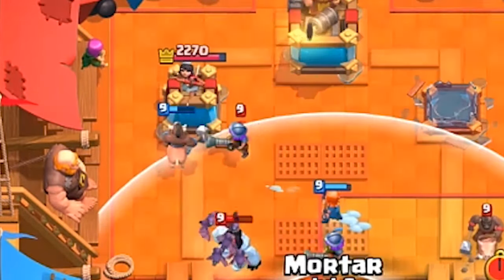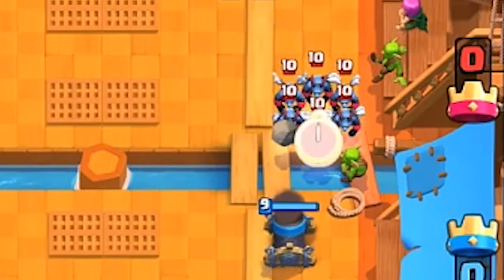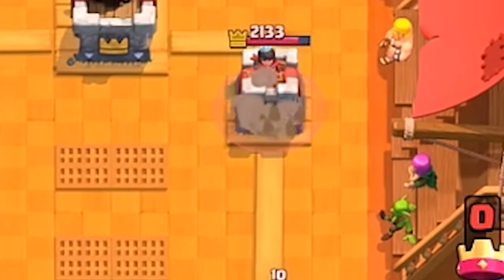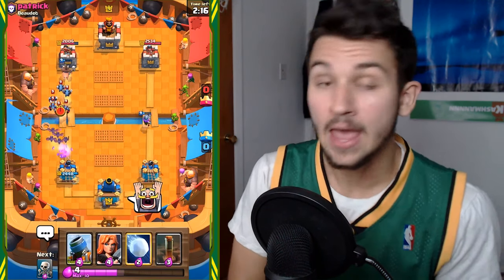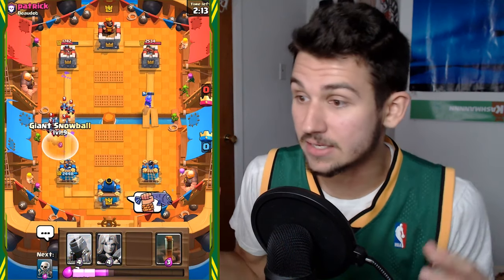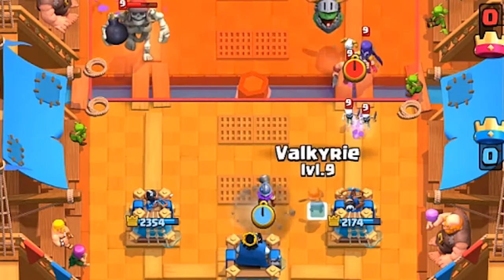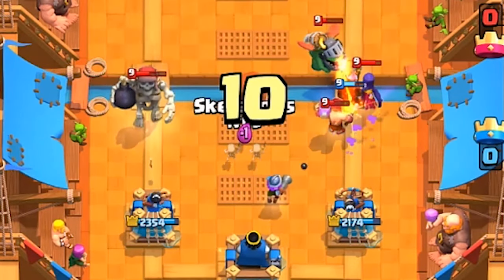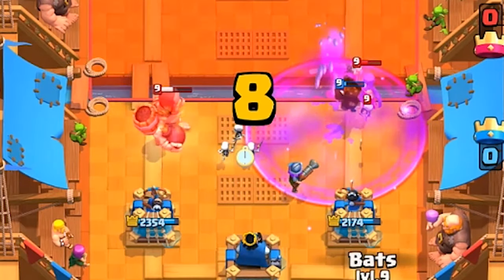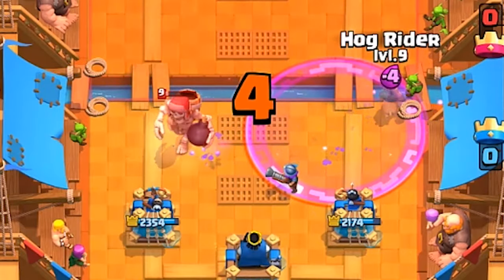The goal for this deck is to chip away at your enemy's tower — throwing down the Hog, throwing down the Mortar, and getting that one hit with the mortar shot or maybe that one Hog hit on tower is key for victory. It's not about taking the tower all at once. This isn't a beatdown deck; this is a chip deck. And while this is happening, you want to defend with your Musketeer, your Valkyrie, your Bats, your Skeletons, your Snowball — whatever you need. Using the Mortar on defense when needed is also very key.